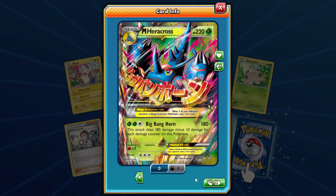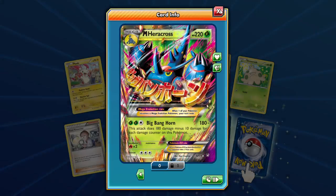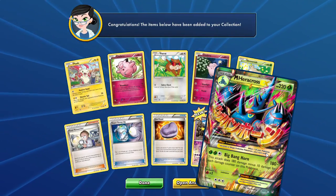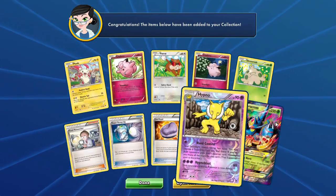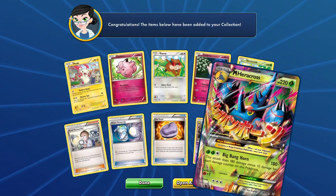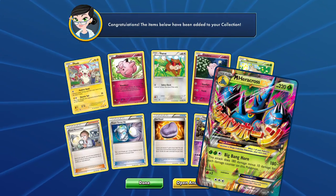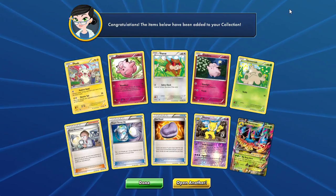And our big hit is Heracross EX Mega — the Big Bang Horn! 180 damage minus 10 for each damage counter on this Pokémon, so you're supposed to pair that up with those Herbal Energies — very cool. We got Big Bang Horn today and Twin Burst — very cool! I'll see you guys tomorrow with another Pack-a-Day. Thank you so much for stopping by — this has been Debra Drabby and I'll bid you guys an Alola bye-bye!